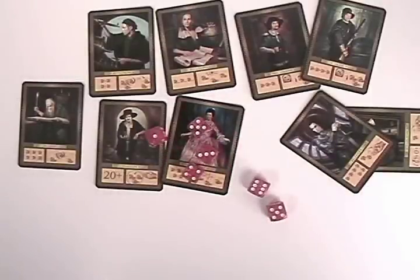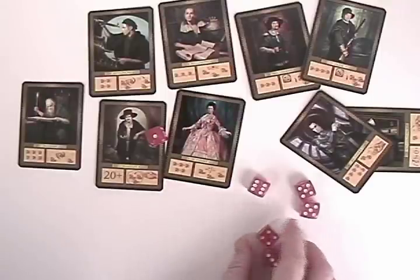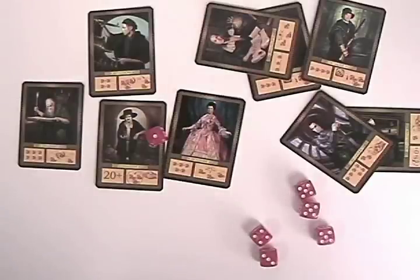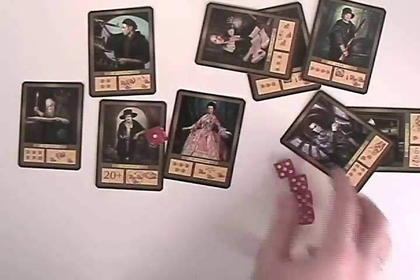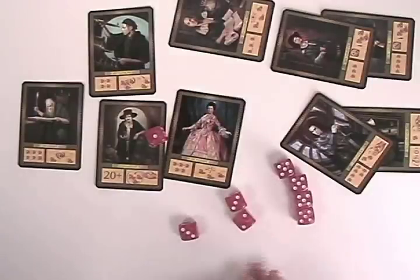I'm looking at this and saying — let's say my goal is to get as many of the same number as possible. I've got a pair of fives, that's pretty interesting. I could tap the Philosopher, which lets me subtract one from this six to get it down to a five, and add it to another die to bring that up to a five as well. So now I've got four fives. At this point I want to bring in my other dice, so I'll tap those two to bring them in at a two and a three. I'm shooting for fives so I'll fix those four fives and reroll the remaining dice.